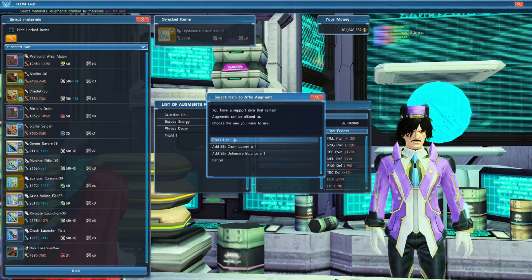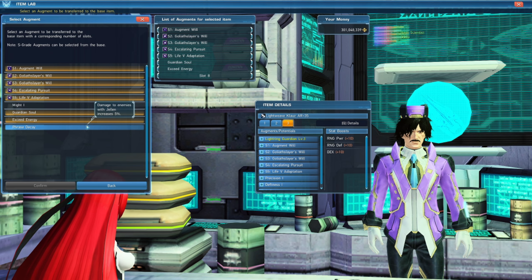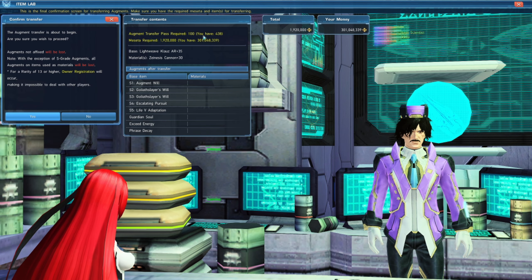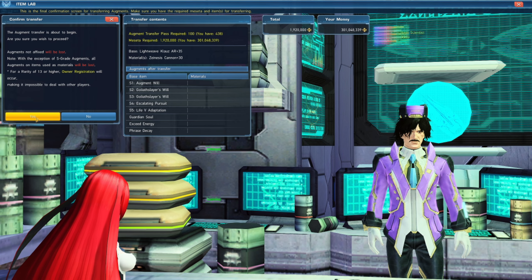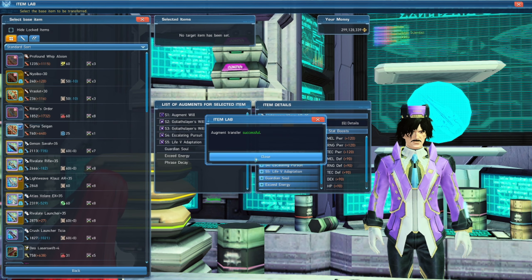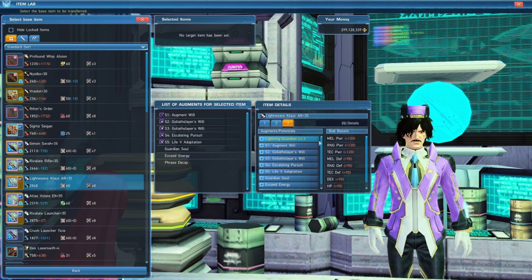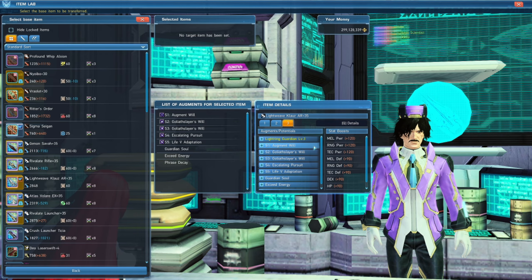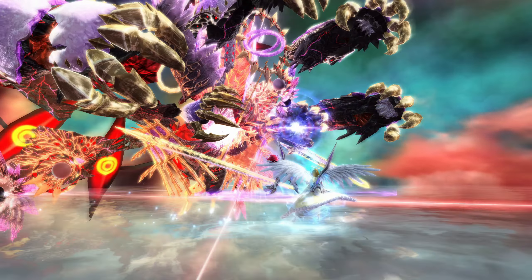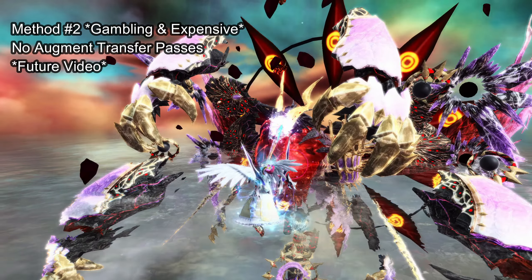You can also use 40% Augment Aid Boosters, all the way up to 60% if you have one — it's up to you whether to use your 45%, 50%, 55%, or 60% Augment Aid Boosters. When you have your Zenesis weapon with Guardian Soul, Phrase Decay, and the augment of your choice, you go to Monica or Doodoo and select Augment Transfer. Here you select your 8-slot Claws weapon, select your fodder item — in this case Zenesis — and transfer the augments onto your Claws weapon, then you'll have your final 8-slot Claws weapon. Since Claws has 5 S-grade augment slots that are always transferred at 100%, you don't need to worry about those when transferring the other augments.